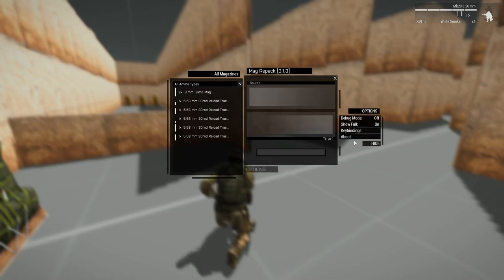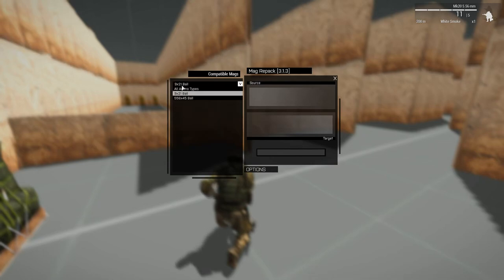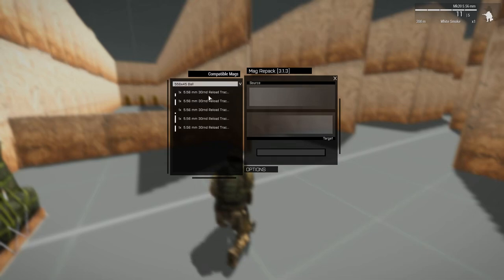I'm not going to go through the options because that's just a debug window and you can change your key bindings. The mod itself is very simple — you have a drop-down to change ammo types, so you can see the 9x21 ball rounds for my pistol and the 5.56 for my rifle. It's compatible with every modded magazine I've tested so far, including things like RHS and Specialist Military Arms. You have a source and a target at the bottom.